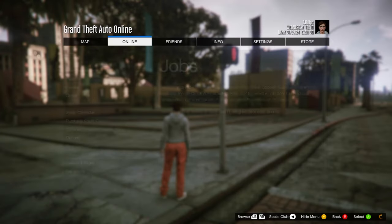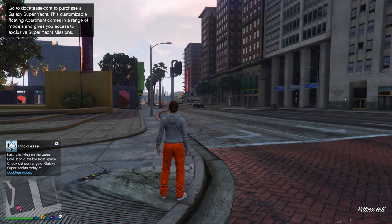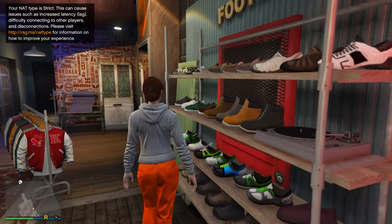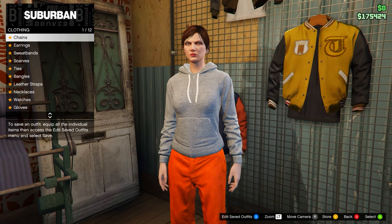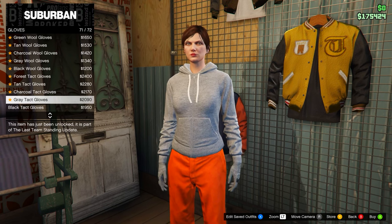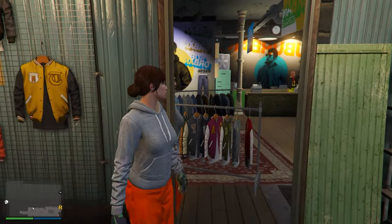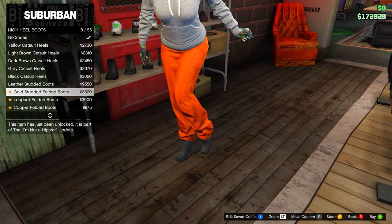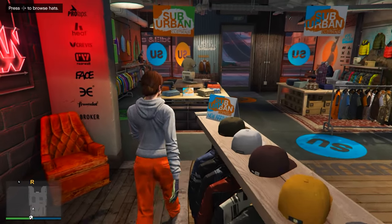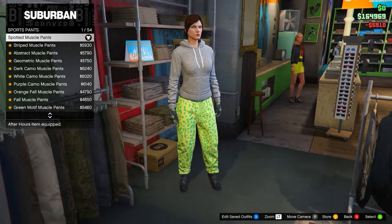Once loaded in, check your map for clothing stores — if there are none, find a new session. Head over to any clothing store and go to the back right onto the accessories menu. Take off any accessories such as earrings. Then go to gloves and equip the Light Woodland Armoured. Head to the shoe section, go to High Heel Boots, and then select the Deluxe Midnight Combat Boots. After those, head to the pants section, go to Sports Pants, and equip the Spotted Muscle Pants.